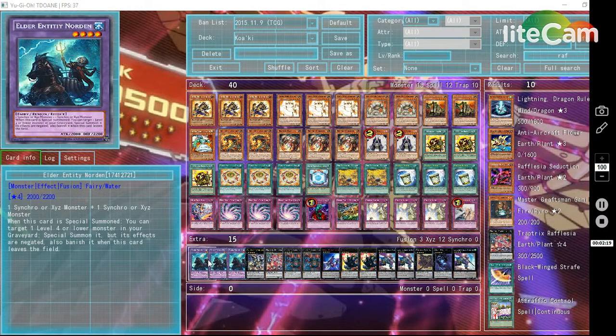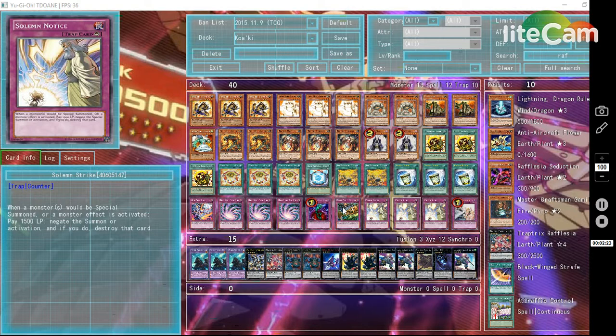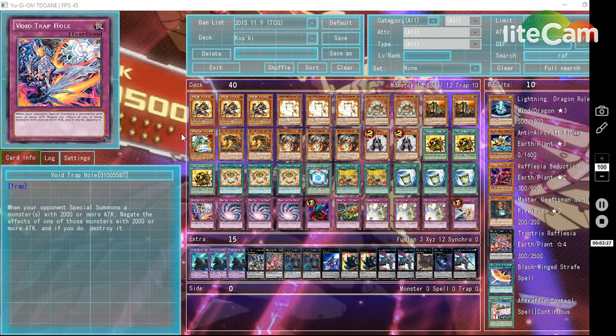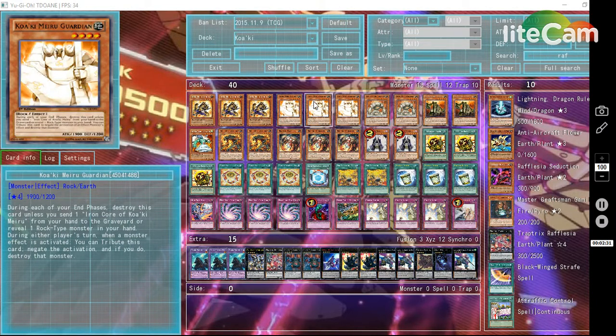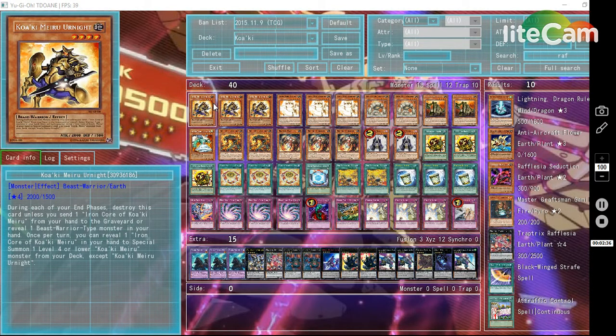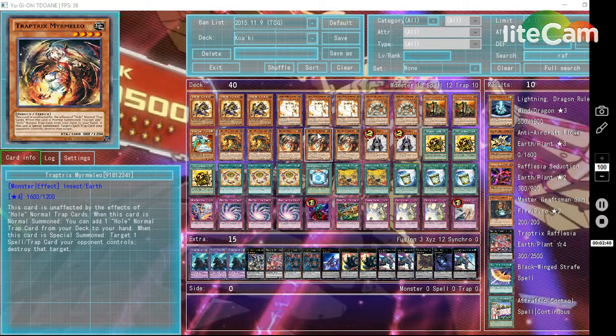It also has Norden because you can see the Instant Fusions. That's how the deck works so far. To play it is really easy — you just basically have to set your back row and try to add Urnite on your first turn and Iron Core. That's basically how the deck runs.